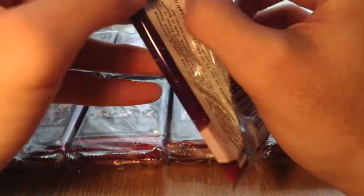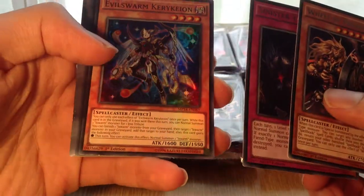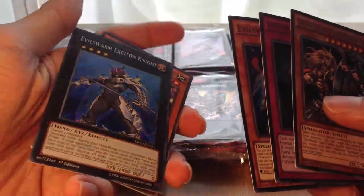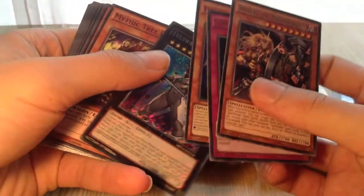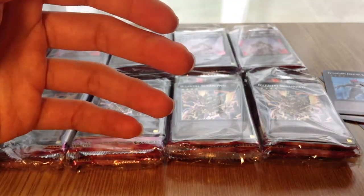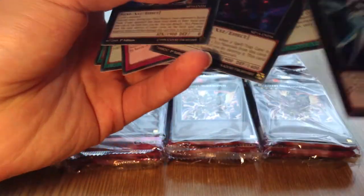Next pack: World Prophecy, Sinister Yoroshiro. Oh, Evilswarm Kerykeion — that's pretty cool — and an Evilswarm Exciton Knight. Nice! That's a sick pull. I'm pretty sure they're short printed in the set, so they're not exactly easy to get.